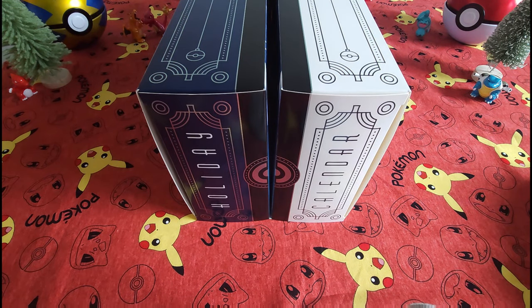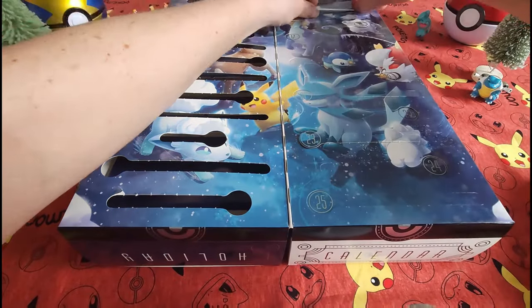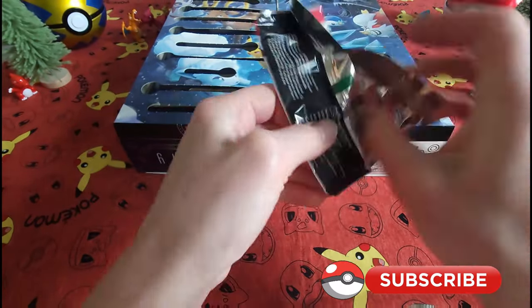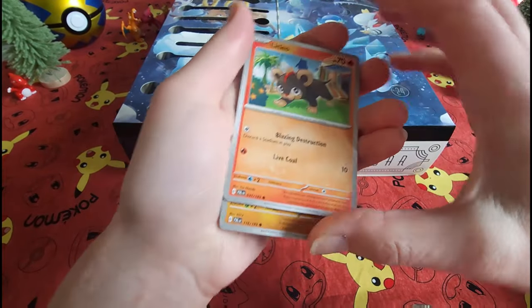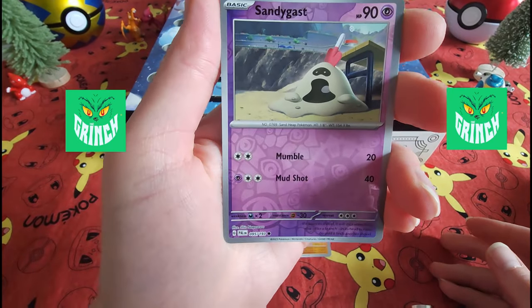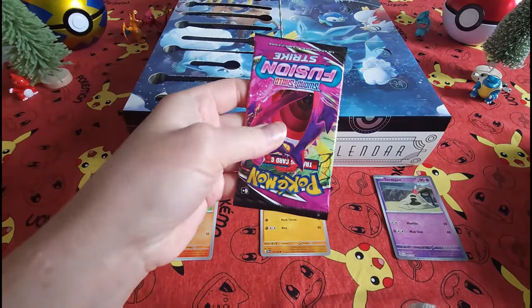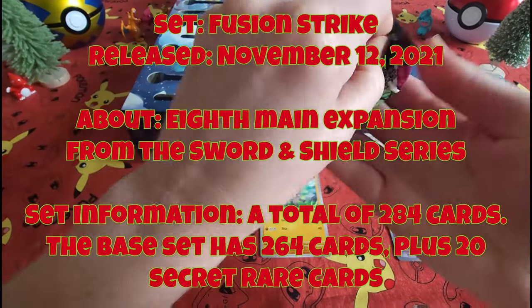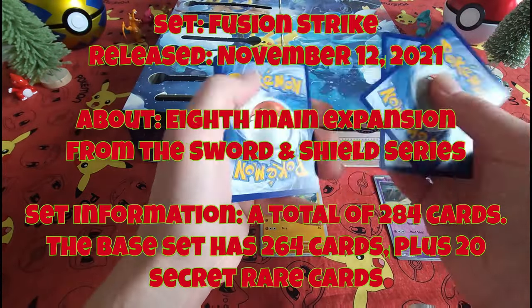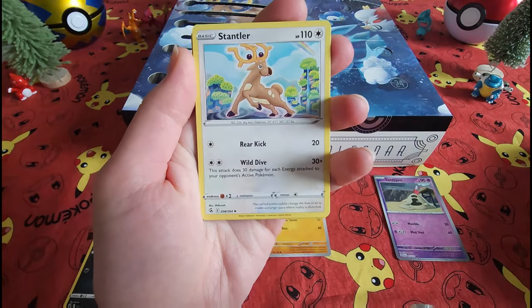Hey everybody, welcome back! Collectible Card Chick here. Welcome to Day Fourteen of our Pokemon Holiday Calendar opening. Today we've got our Scarlet and Violet — just a little free pack. Let's see what fun things we have in this pack today. Let's go ahead and head over to our magical stocking. Today we've got a Fusion Strike. No thank you, energy!